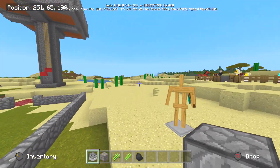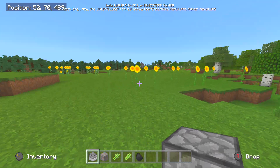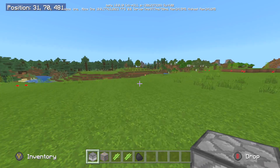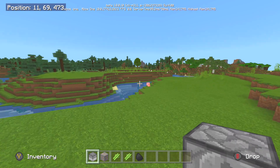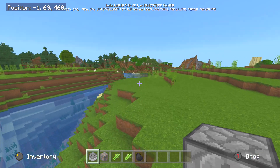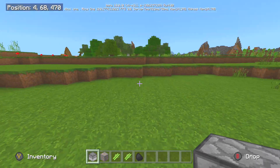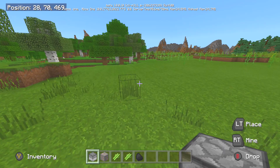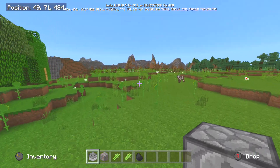Let me know down in the comments what you think of the random tick speed. Do you think it's going to be useful? I think it's going to be really fun in different types of Minecraft maps — maybe somebody can make a time map and utilize it somehow. If you enjoyed this video, leave a like and subscribe for more videos. I hope you have a logical day and I'll catch you next time, bye!